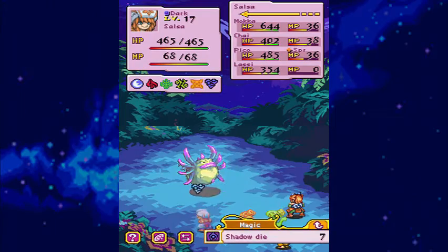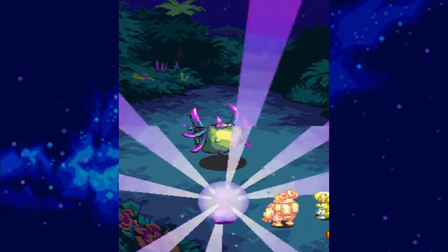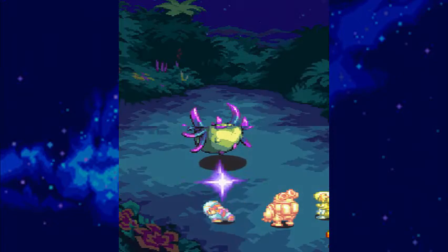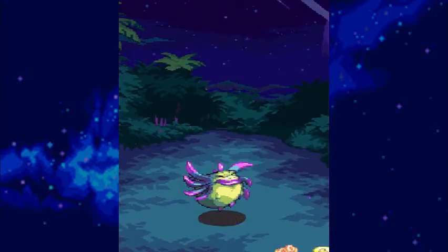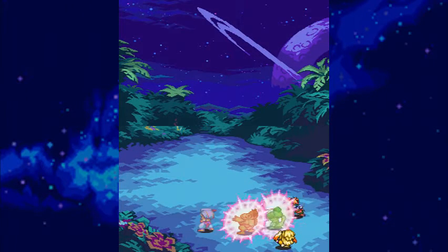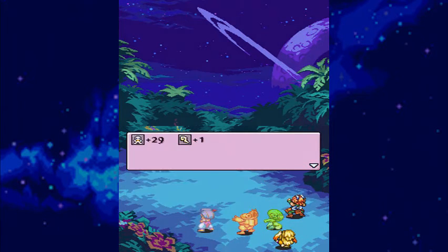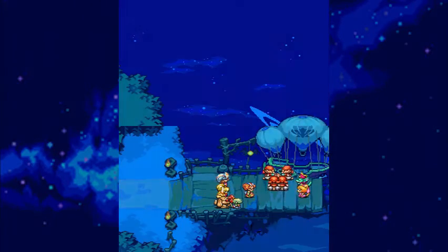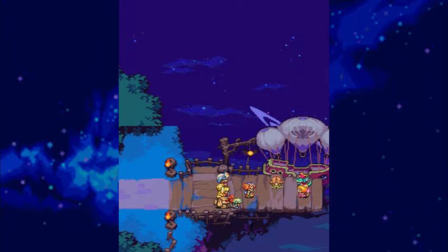Just unleash all the most powerful magic we have and this guy should go down in a few turns. It also helps that the main character is powered up with nighttime, so shadow dives do quite a bit of damage too. There we go — pretty simple boss as long as you don't get unlucky. I'm pretty sure we saw all of his attacks too. Now that the fish is dealt with, let's grab our last friend and get out of here. Yeah, she can handle herself.